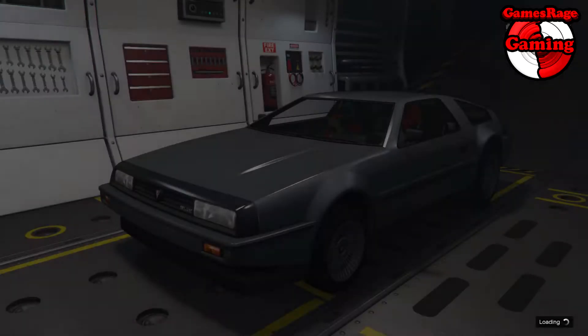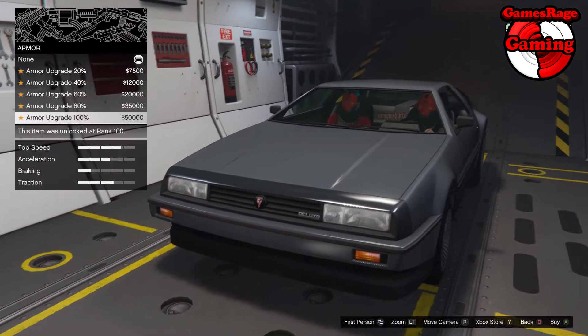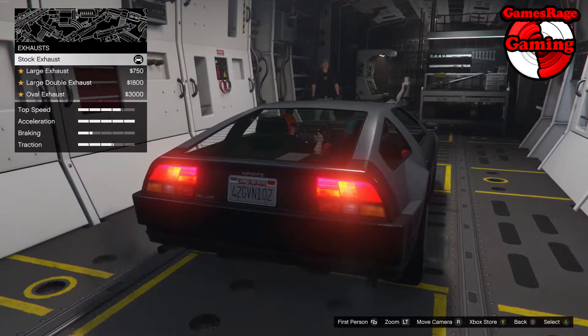You'd never want to just cruise around in these in a normal session, as you'd have someone else with a weaponized vehicle. An APC, or even the new Thruster — the new jetpack — will have homing missiles which will just destroy you with one hit. But as you can see, we're going ahead and fully upgrading it now.